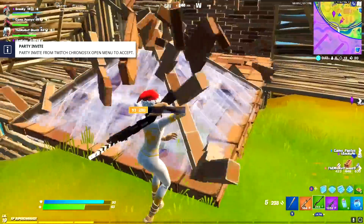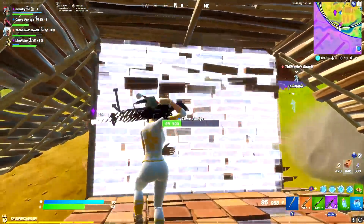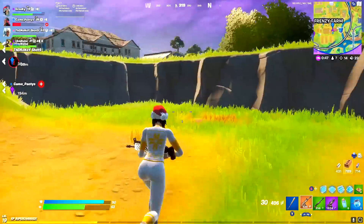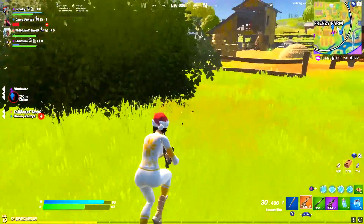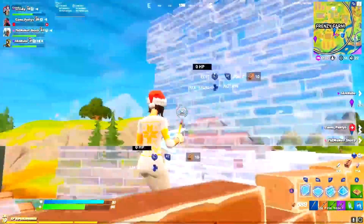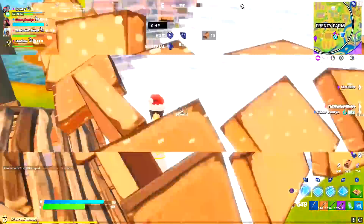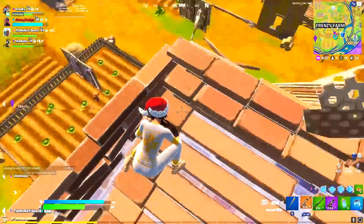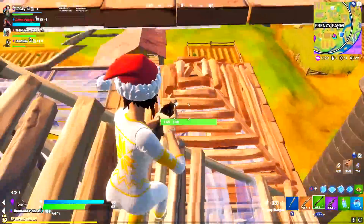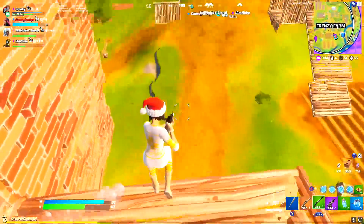The next playstyle I want to discuss is the pencil warrior. Pencil warrior is sometimes used as a derogatory term to make fun of someone who overbuilds, but to me it mainly just means a player who basically wants to turn every fight they're a part of into a build fight. The positives of this playstyle are that building is obviously a very powerful offensive and defensive skill, so if you can get really good at it and consistently outbuild your opponent, you're going to put yourself in a good position to win most fights. Of course you still have to hit shots, but as long as you're decent at that, you should have a lot of success. As I've mentioned before, build battling is a skill that isn't super negatively affected by being on 60 FPS, so it's a very viable playstyle for console players specifically.